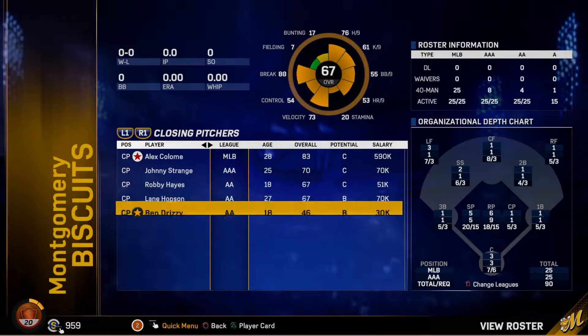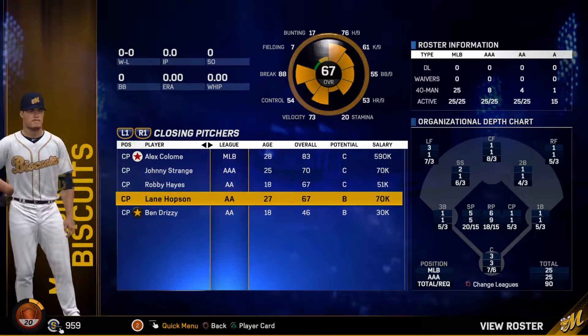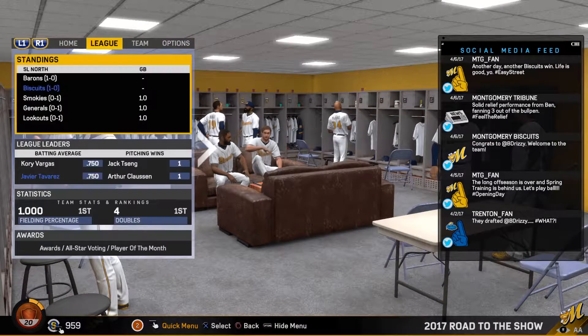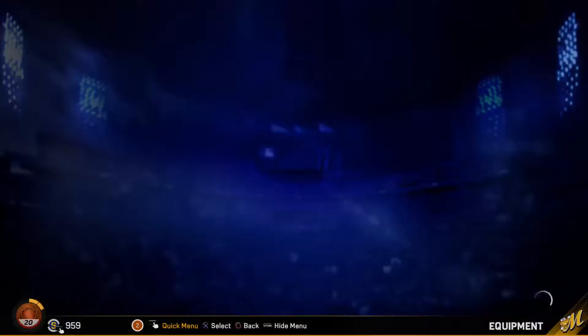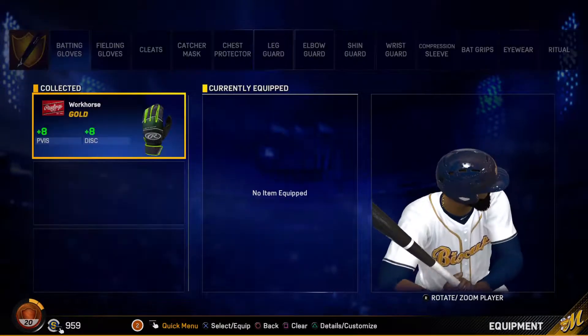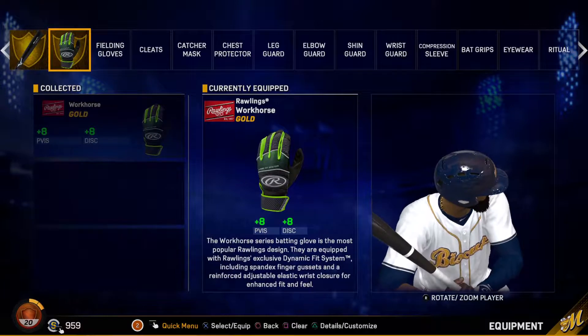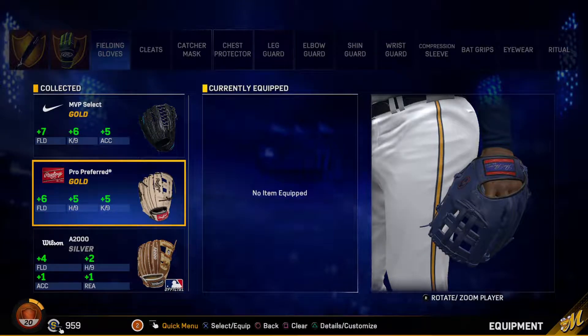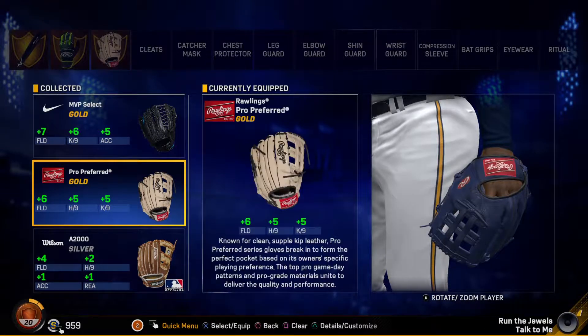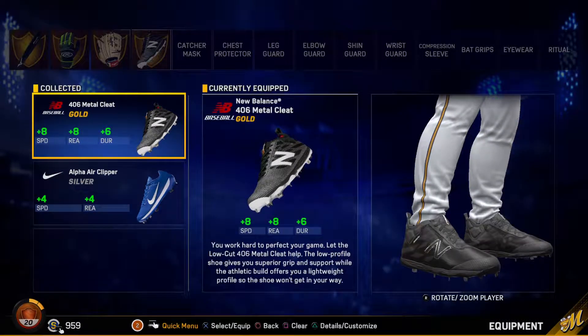We have five closing pitchers, three of them are in Double-A, so if we just upgrade a little bit we'll be able to make Triple-A level - it won't be too hard. I'm gonna add some equipment real quick then we'll go straight into our first game. We might not be batting too much but just in case, let's put on bat and gloves - bat with plus five power, plus five discipline, and gloves with plus eight plate vision and plus eight discipline. Fielding glove with plus six fielding, plus five H per nine, and plus five K per nine. Cleats for speed and reaction in case we are running bases.